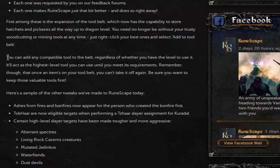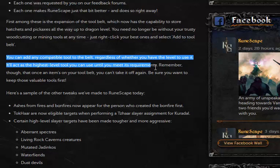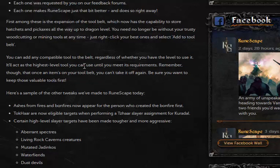Basically how it works is the same way that dungeoneering tools do, in that it will act as the highest level item you can use. So let's say you have 21 mining — you can throw a dragon pickaxe onto your tool belt, but it will only act as a mithril pickaxe. I'm not too sure I like this update. I wish Jagex had stayed with their original idea. This has sent dragon pickaxes and hatchets skyrocketing, but they will crash once most people have them on their tool belt.